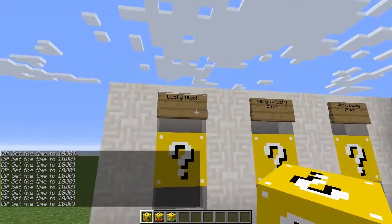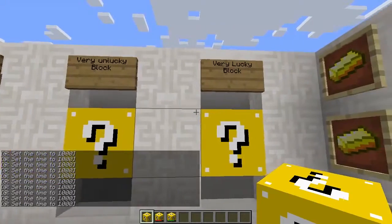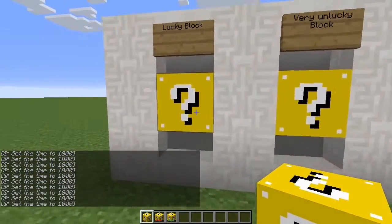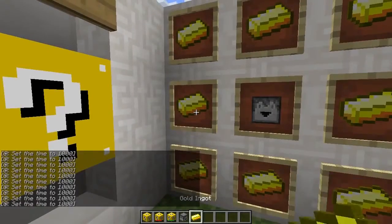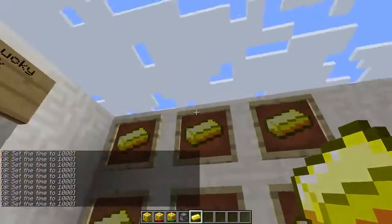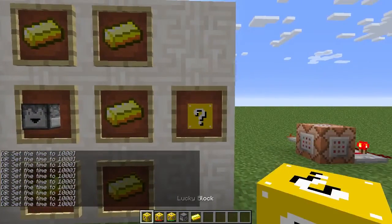Let's get with it. So we got the Lucky Block, the Very Unlucky Block, and then the Very Lucky Block. You can only craft the Lucky Block, which is a dropper and gold ingots. You put your dropper and you put gold ingots around it and then you get your Lucky Block.